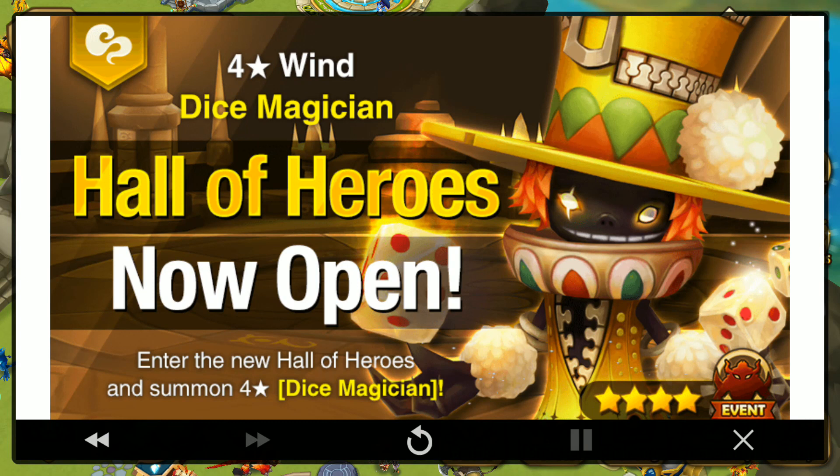Hi guys, Com2us has just announced that the Hall of Heroes for the month of September is the Dice Magician — the Wind Dice Magician, sorry, it's Morris. I think this is one of the newer monsters to be in the Hall of Heroes. This Dice Magician was introduced with the Hump Magician, so one of the few newer monsters, making this quite a nice Hall of Heroes.